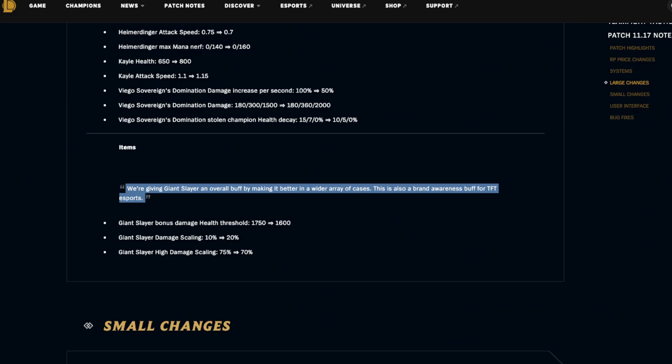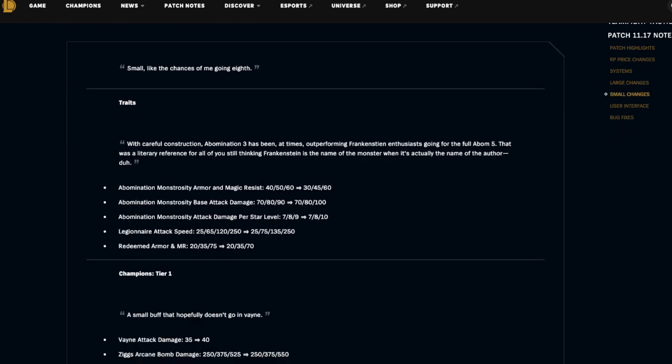For small changes: Abomination's Monstrosity armor and magic resist is being nerfed at three and four Abomination — completely makes sense, Abominations were broken. Base attack damage is being buffed at three star and attack damage per star level is being buffed at five Abomination, so they reward having five more. They nerfed three and four Abomination because typically people are just running three and four, and it's been outperforming for too many patches — I've had it in my S tier for about two or three weeks.